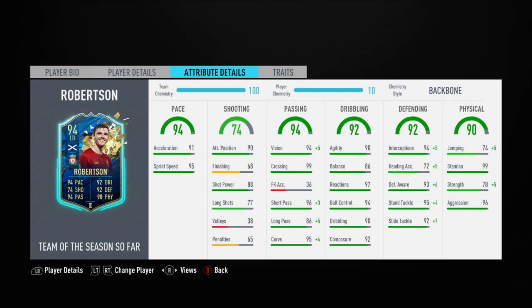The passing goes up to 99 for vision, short passing, and curve, with 91 long passing. He's already got 99 crossing, so that turns him into one of the most deadly passers in the game with a backbone. Not going to touch the dribbling. 99 interceptions, defensive awareness, stand tackle and slide tackle — quite possibly the best defender in the game from that point of view. 99 for everything apart from heading. And he does score a goal, which ironically is with his head in this game.